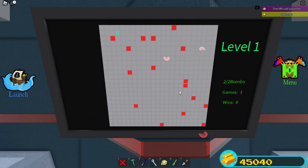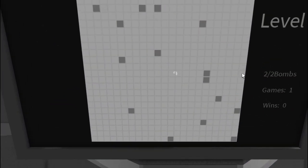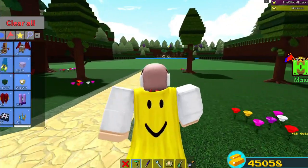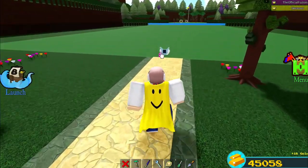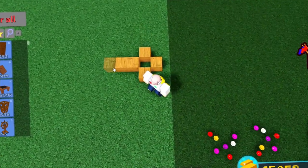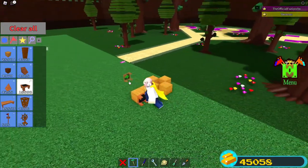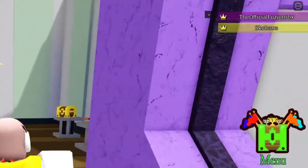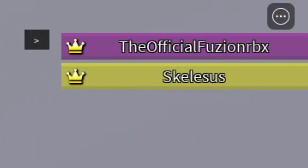I literally just glitched — my seat's bugged, my screen is going crazy and I'm flying around. I have to hurry back because my screen just glitched. This is not looking good for me. I'm hoping Skeleton hasn't completed the mini game yet. It looks like he's still in the server, which means he didn't get teleported yet — I need to hurry!